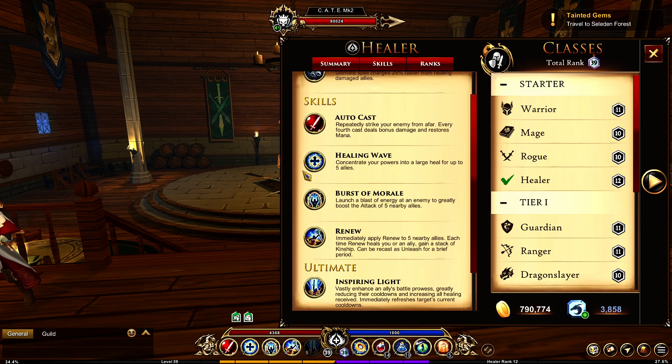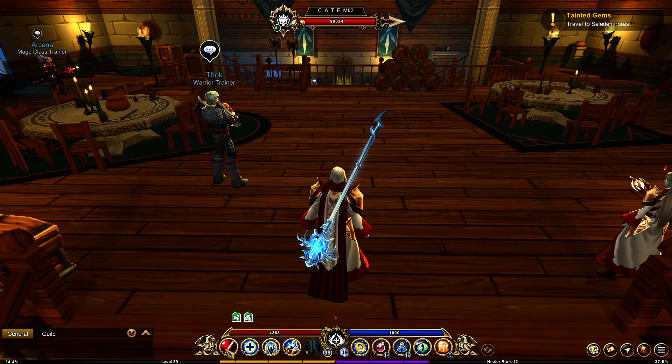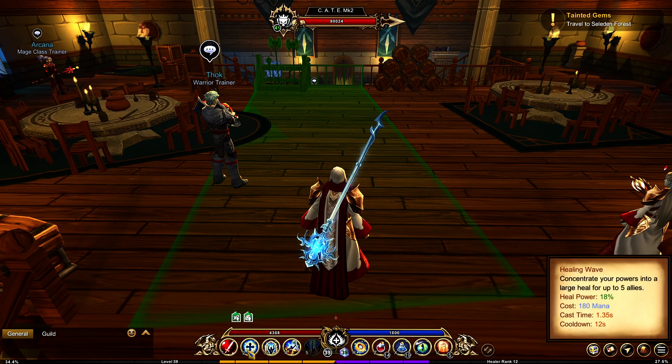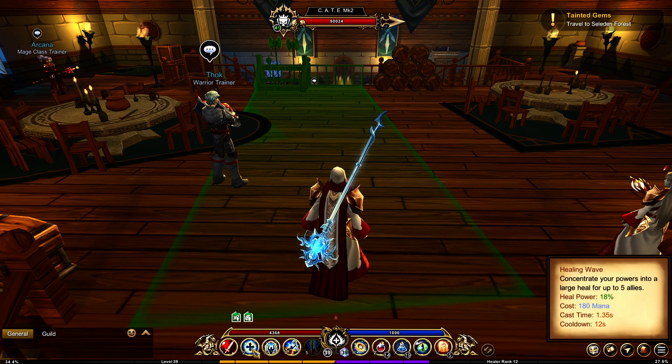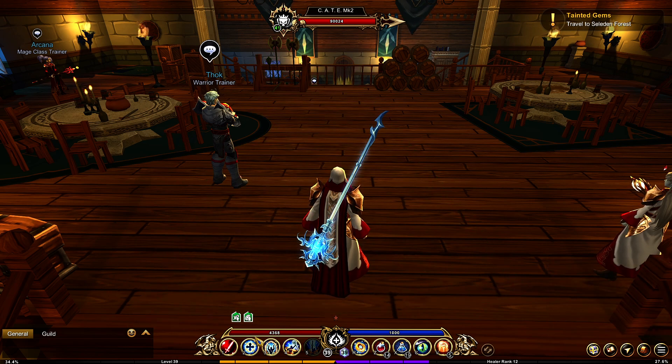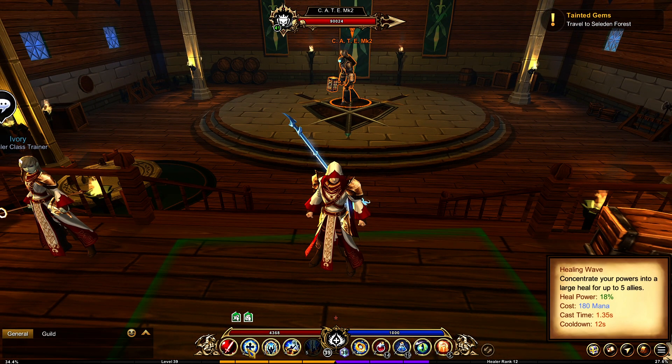So here's your Healing Wave, your first ability. You can see pretty decent range on that. Heal power of 18% — concentrate your powers into a large heal for up to 5 allies. It's a pretty good skill. You can get a lot of healing done with this ability. It's on a 12 second cooldown, it's not terribly long, but you do have to be careful with it. It's kind of expensive — it's 180 mana.